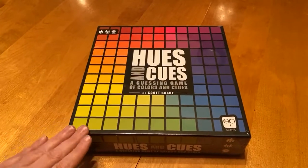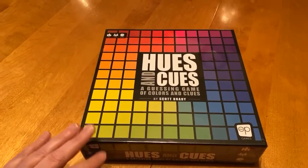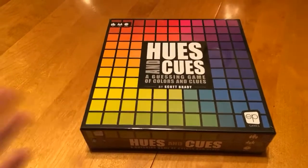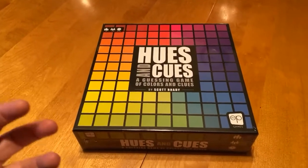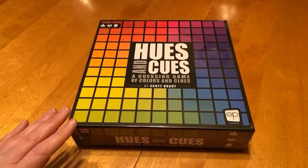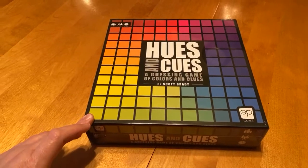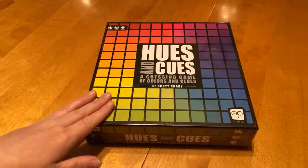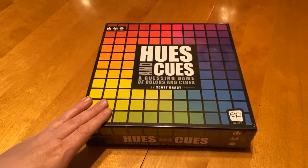I'm super excited to open this up. This is a new party game from the Ops, and essentially the whole concept is you are trying to guess the color that is available on your card. This is good for 3 to 10 players, good for ages 10 and up, and plays in about 30 minutes. So let's get down to it and see what's inside the box.